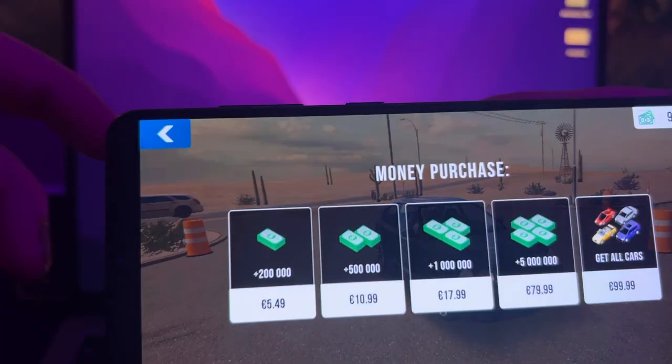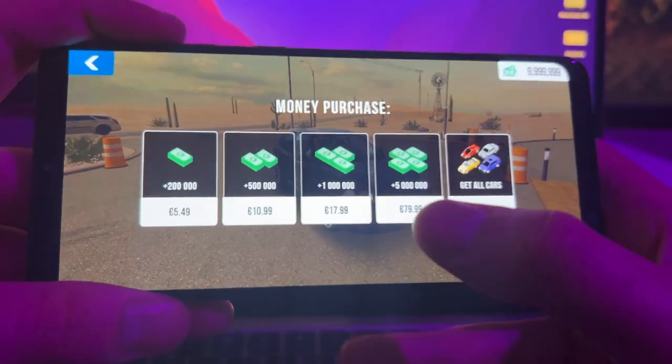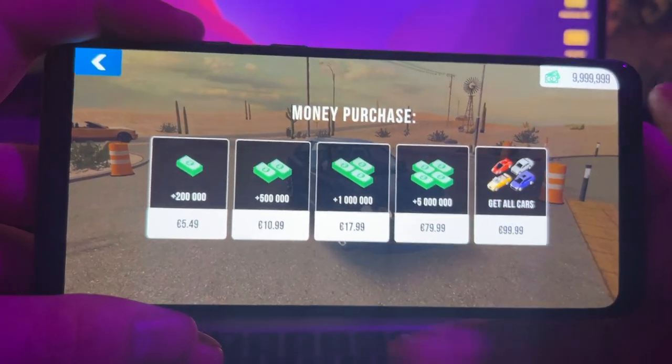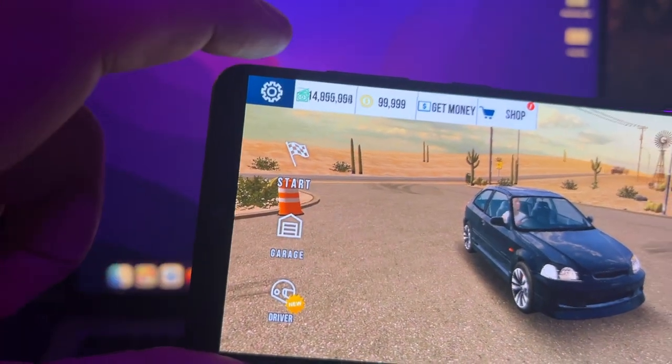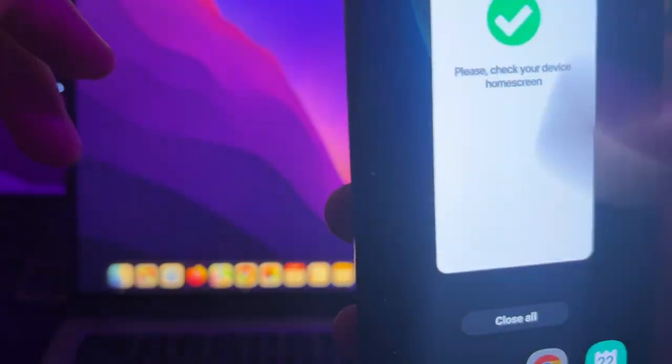But now if we go on the store where we can purchase more packs, if you press on any pack here — for example this 5 million extra money pack — just press on it and as you can see it gets unlocked and added to my account. This is pretty much how it works. You will get unlimited money plus you will be able to recharge the amount of money whenever you want.